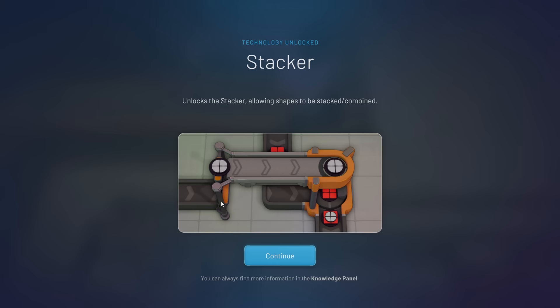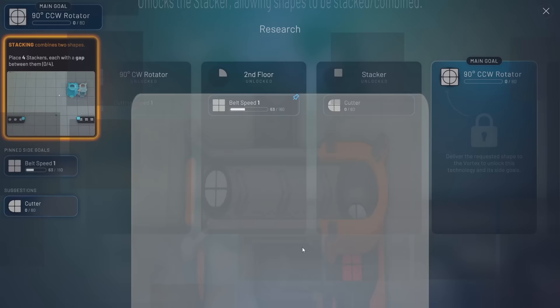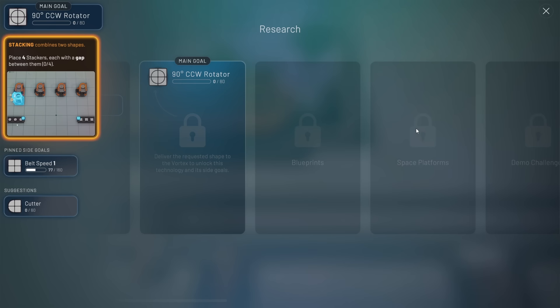'Allow shapes to be stacked and combined.' You can see we get to elevate and then drop one shape on top of the other. If you look at the animation the little stacker thing kind of squishes the shape you drop on top of the first one. That looks pretty sweet. Those are all the goals - let's scroll to see how far we can see.